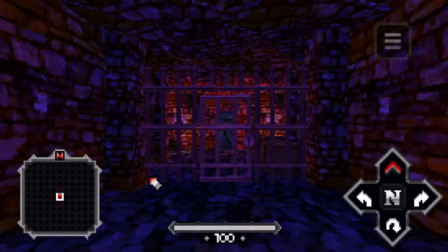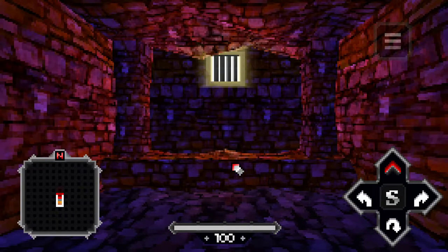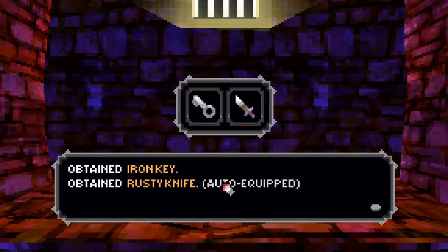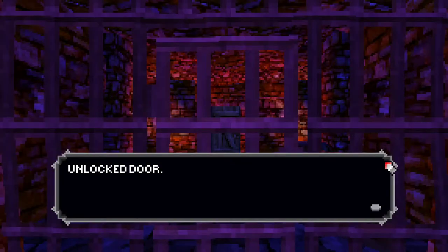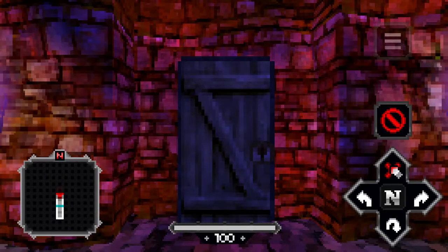Please tutorial me — I've never played this type of game before. This is locked and we need to turn somewhere and get out of here. Obtained iron key, obtained rusty knife, auto-equipped. It's still super early access so if there's any glitches or anything like that, it's to be expected. Unlock the door — yes! I'm already making progress, my dudes.